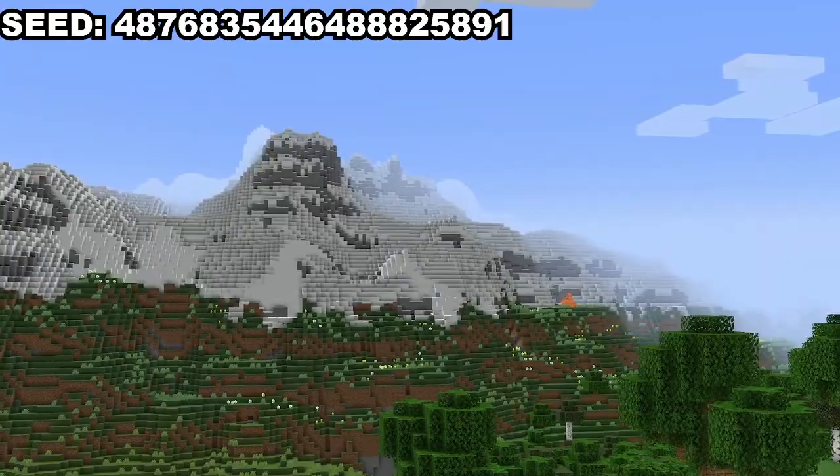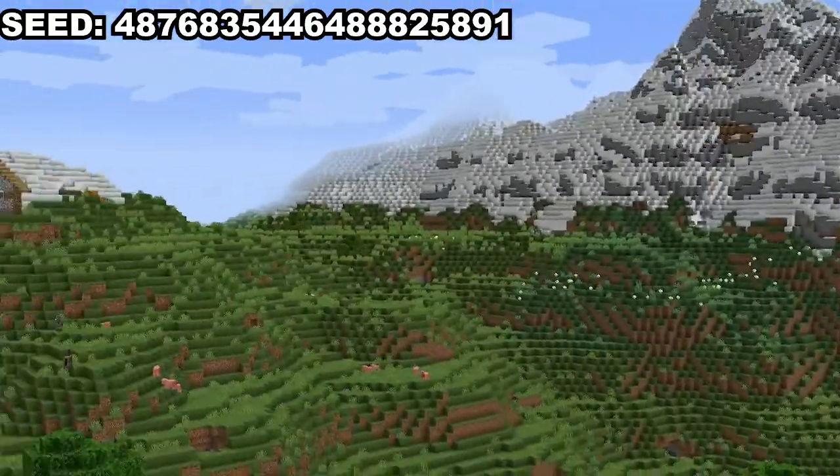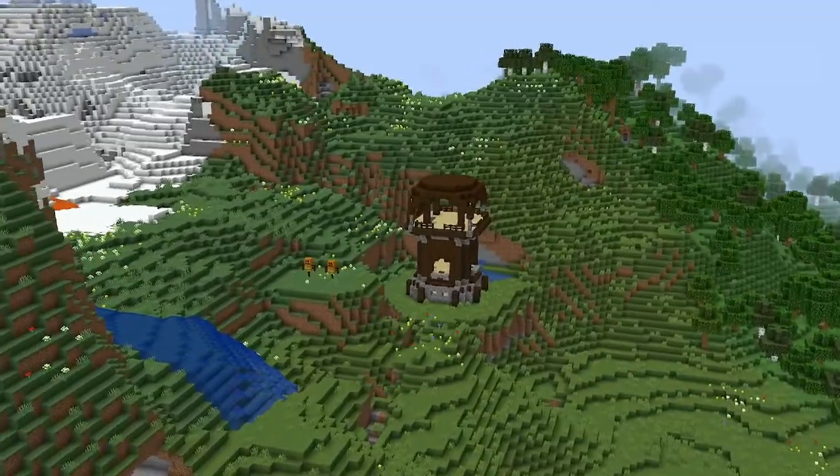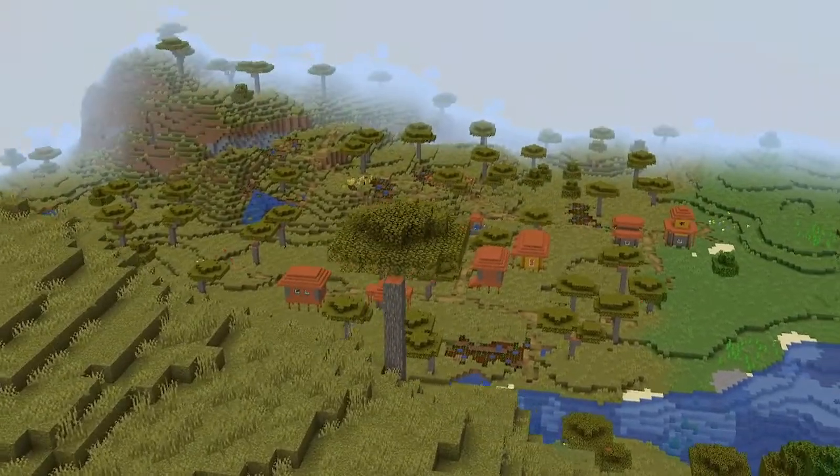There are two directions you may go with this seed. If you decide to go south and slightly east you will find a plains village. Not too far off you may also find a pillager outpost and a ruined portal. You could also go west and slightly to the north and find a savannah village. Not too far away within the river there is an opening which leads to a mineshaft. There is a lot of value given within this one seed.